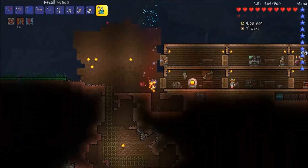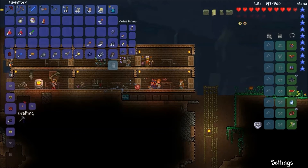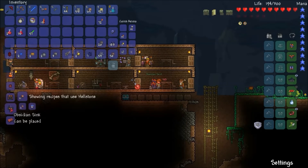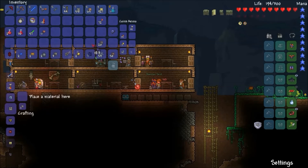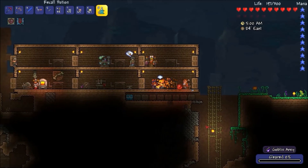A goblin army is approaching — that's just what I needed. Let's get out of here with a recall potion because the goblin army is arriving. I'm going to craft the obsidian skull. Apparently I don't have enough for the hellforge — and do I have to find it rather than make it? I like that you can make obsidian gear. I guess I just have to find the hellforge down there. Goblin army has appeared, so that's it for this episode — thanks for watching, see you next time!